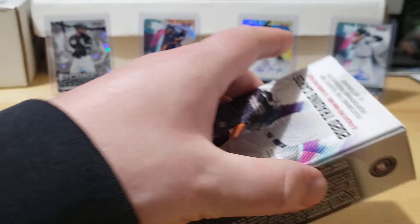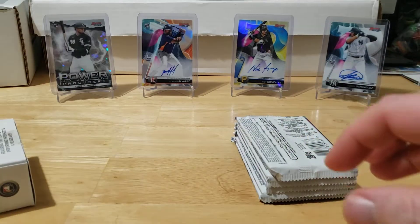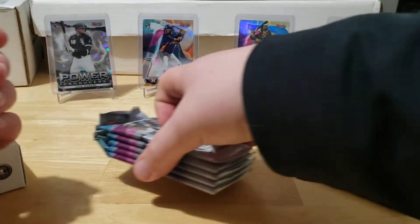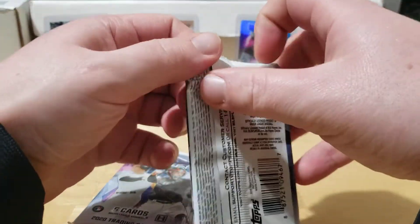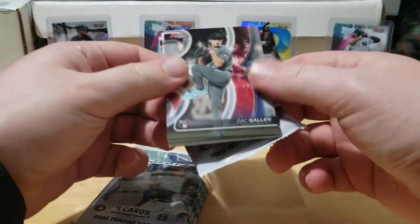The Power Producers autos are sticker autos, everything else in Bowman's Best is an on-card auto. But usually the Power Producers autos are pretty darn huge. So let's do it.